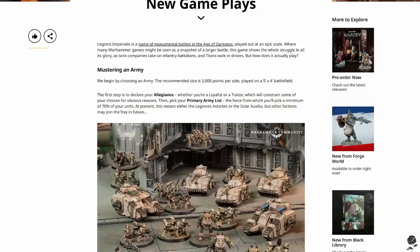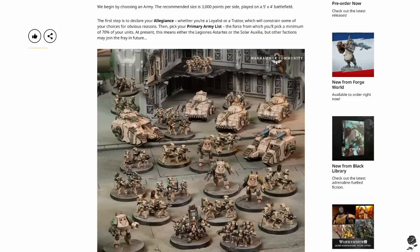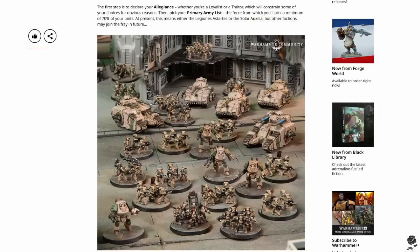I assume that a detachment in this won't be the same points as you'd see in Heresy. So ten little attack marines are not going to set you back 100 to 150 points. It might be 20 points, might be 50 points, might be less. I don't know — we'll wait and see. It'll be really interesting to see what an army of 3,000 points looks like. Is this picture here 3,000 points? Probably not, I dare say.